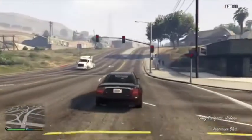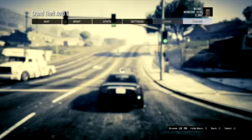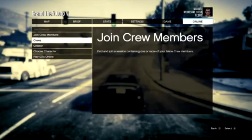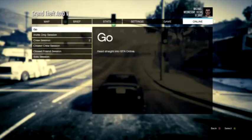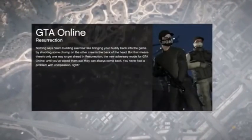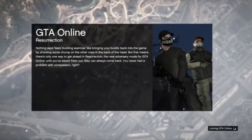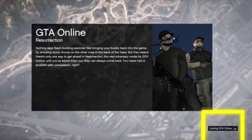So now I've loaded into story mode, we just want to pull up the start menu and go across to online as normal. You'll see that all the options are now available, and when I click it, it will actually go to the online menu. I can go online without it saying your profile does not have permission to access GTA Online. Problem solved guys, problem solved.